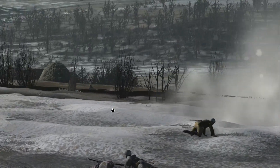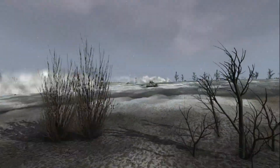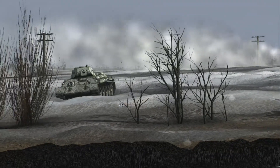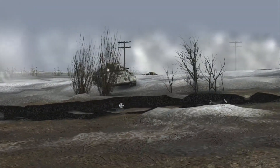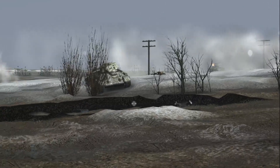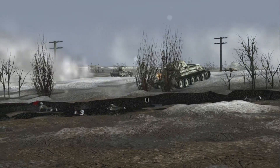Our tanks are going to absolutely wreck these entrenched units once they identify them. That looks like a T-26 — he's halting and zeroing in on that unit, going to put a round right into that trench. That would be absolutely amazing — maybe a good HE round. But nope, machine gun fire instead.